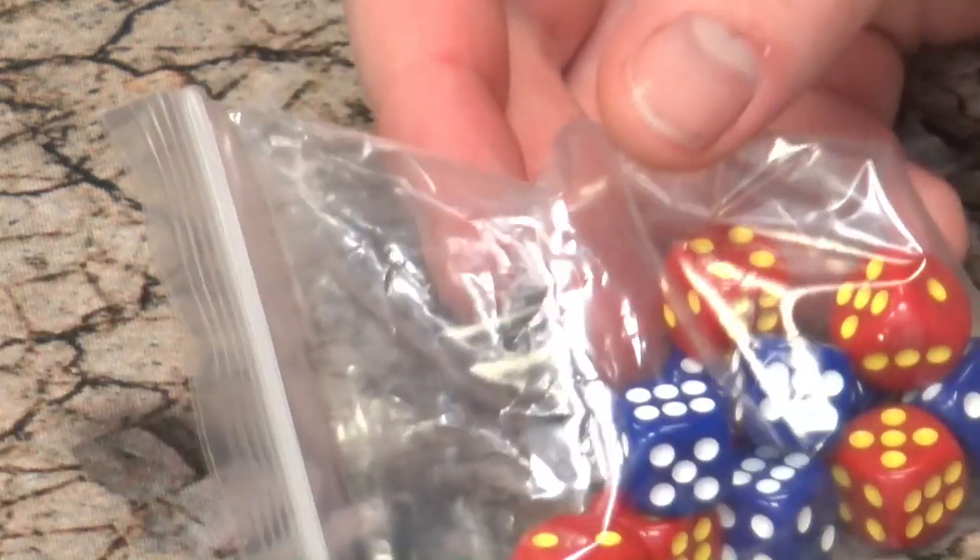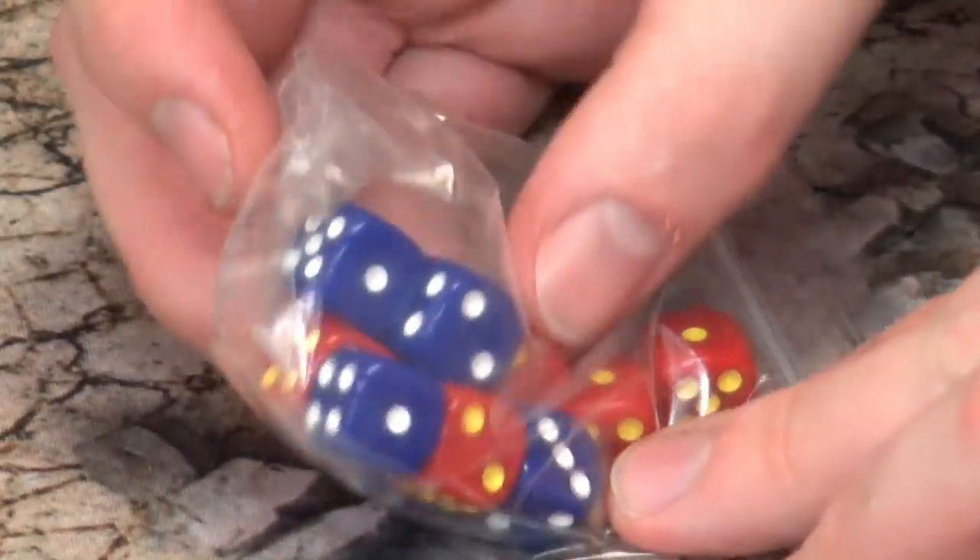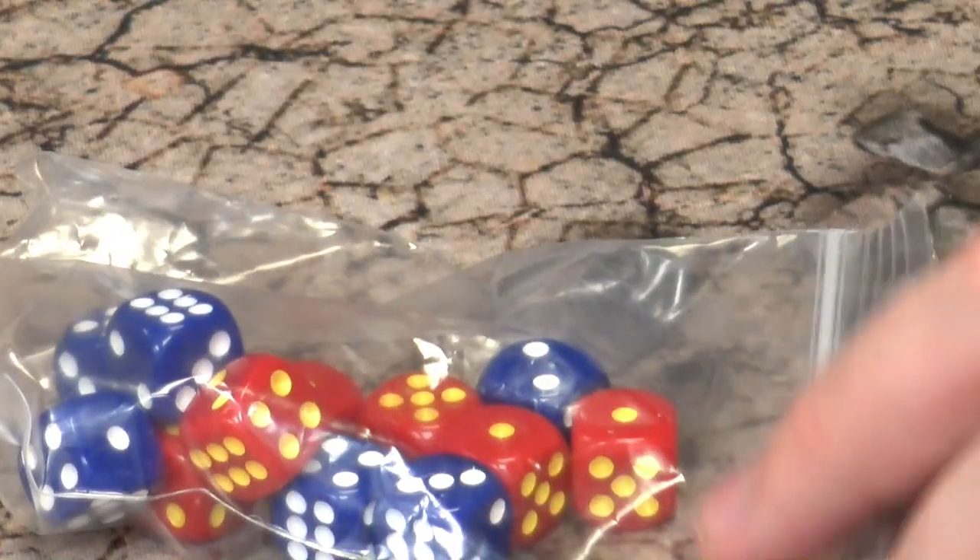The dice are Yankee and Soviet — a nice little bag of blue and red dice. The first thing I was wondering was whether they'd have the hammer and sickle on them, but no — maybe we can have a word with someone and get some knocked out.